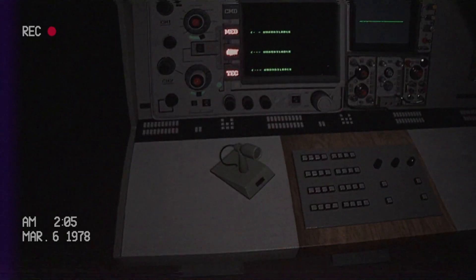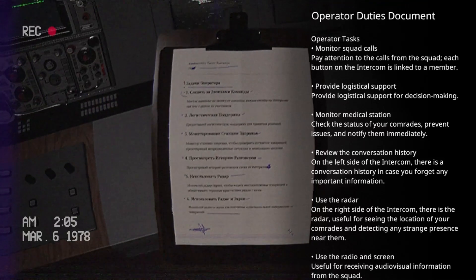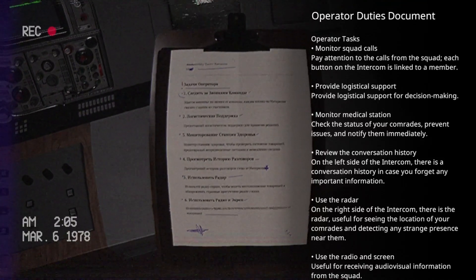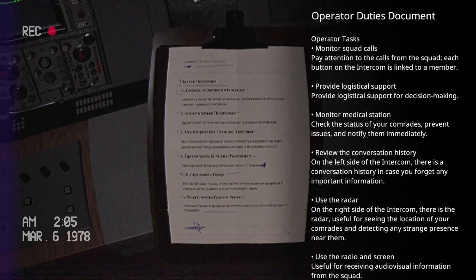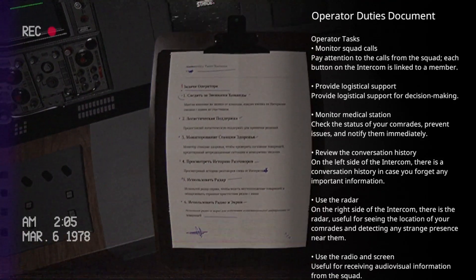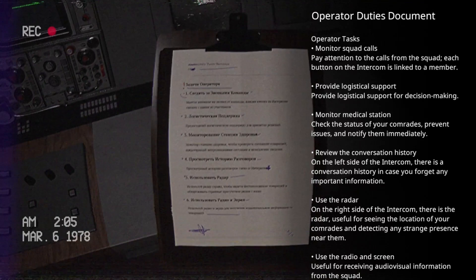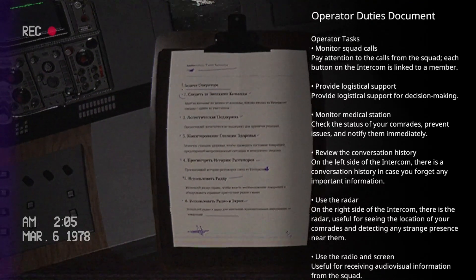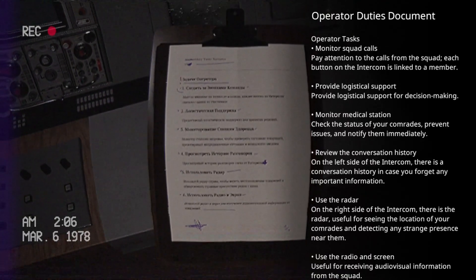Let's walk towards the light. Operator's duties document: we need to monitor squad calls — pay attention to calls from the squad, each button on the intercom is linked to a member. Provide logistical support for decision-making. Monitor medical station — check for the status of your comrades, prevent issues and notify them immediately. Review the conversation history on the left side of the intercom. Use the radar on the right side — useful for seeing the location of your comrades and detecting any strange presence near them. Use the radio and screen — useful for receiving audio-visual information from the squad.